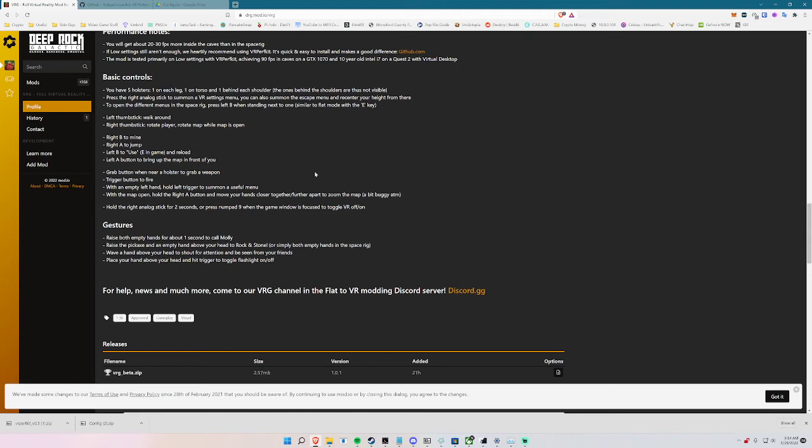On the left side, I think that's your traversal tool — like the grappling hook for Scout, the platform gun for Engineer, zipline for Gunner. The left bottom button is the pickaxe. For Rock and Stone in the cave, grab the pickaxe with the grip button and do the salute motion — you don't actually say it but the game will say it.